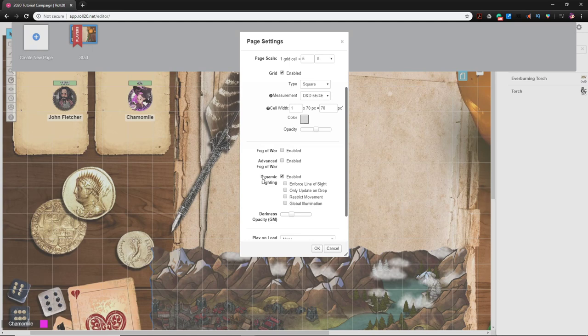Here are the settings I like for dynamic lighting. After enabling it, I select 'Enforce Line of Sight' — that means players can only see with the minis they control. Then 'Only Update on Drop' — players can only reveal areas after they've committed to moving their miniature. Without this, they can pick up the miniature and move it around to reveal as much of the dungeon as they like.